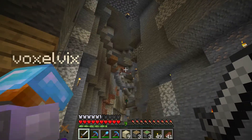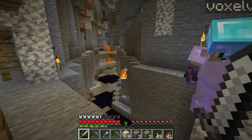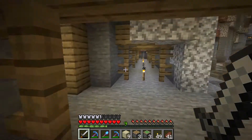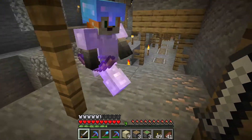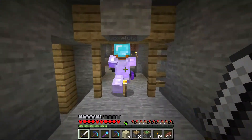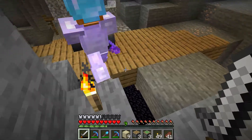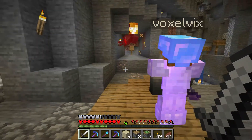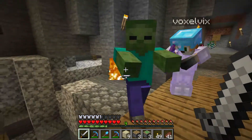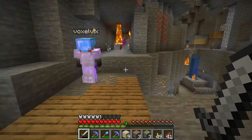I forgot to bring a bow! You didn't bring a bow? Yeah, I'm a fool. I can grab you one. Nah, it's fine — if anything comes at us I'll just stab them. Alright. But why run when I can dance? So I'm trusting you to navigate us around here. That almost turned into a tragedy!